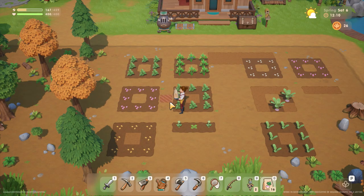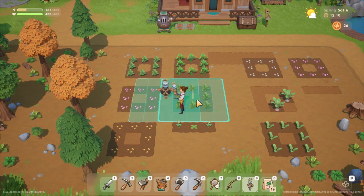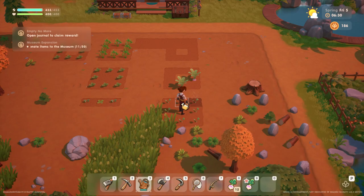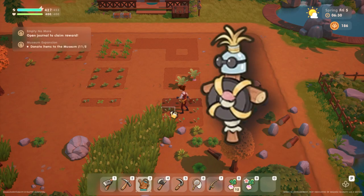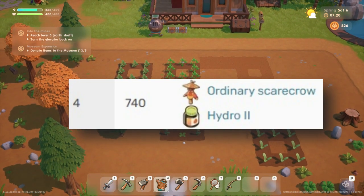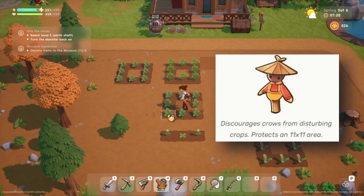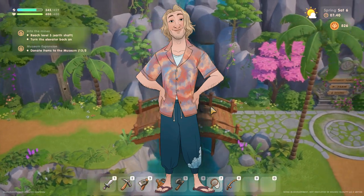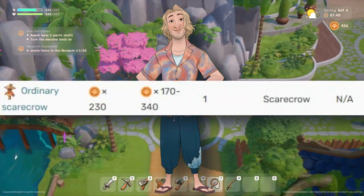Scarecrow. Scarecrows are very useful for protecting your plant seeds from attacks by crows. Initially you will only be able to create scarecrows that cover a 5x5 area. But when farming reaches level 4, you can make an ordinary scarecrow that protects an area of 11x11. You can also buy this ordinary scarecrow at Ben's shop.